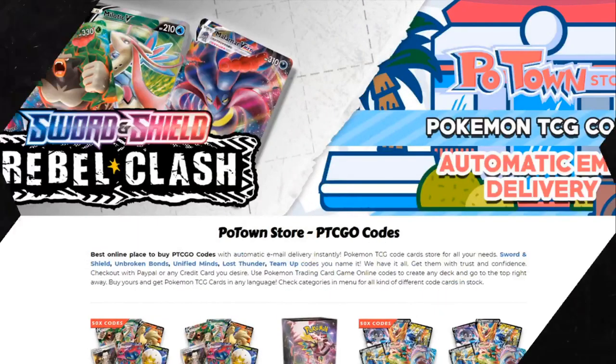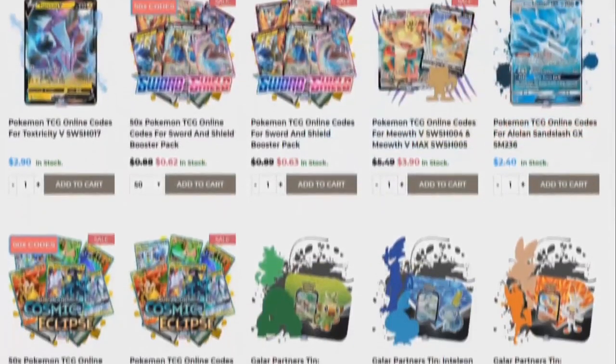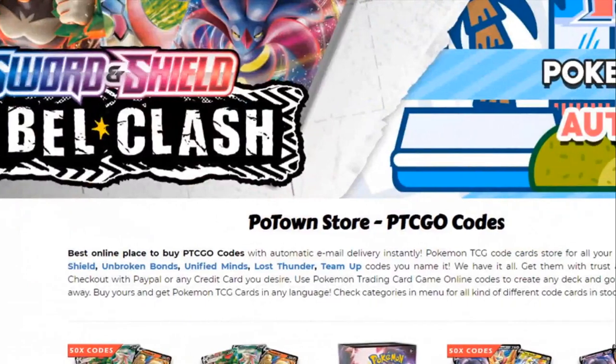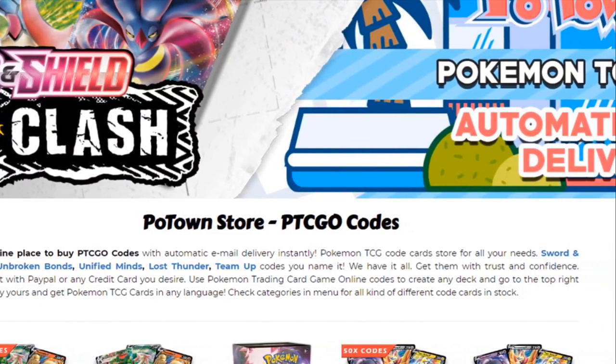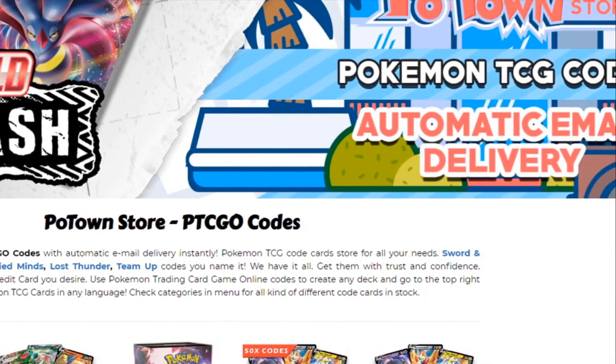This video is sponsored by PoketownStore.com, the place for all your Pokemon TCG online needs. If you're looking for the new Rebel Clash booster packs, they also have those in stock, so definitely check them out at PoketownStore.com. Also, if you use the coupon code ZAPDOISTCG, you get 5% off your next order — how cool is that?